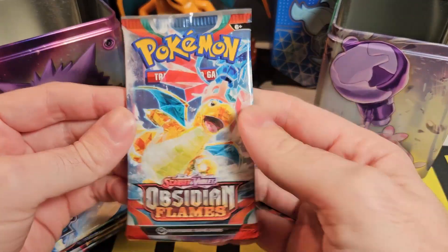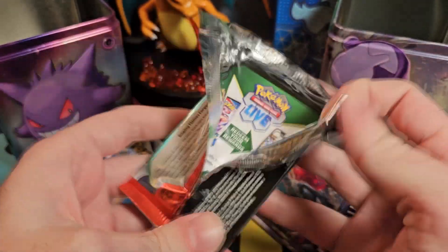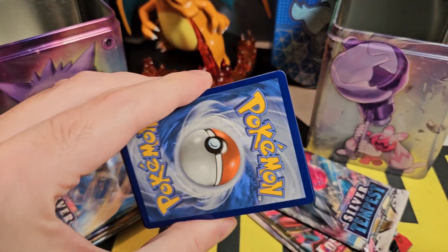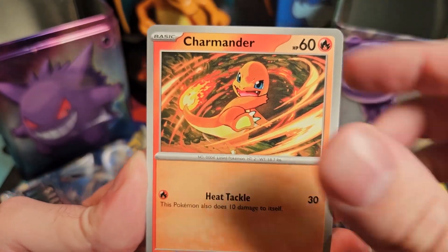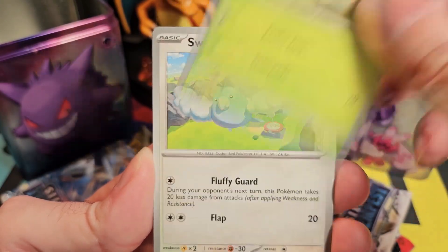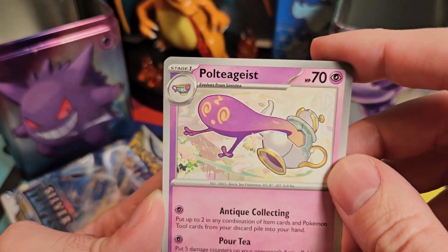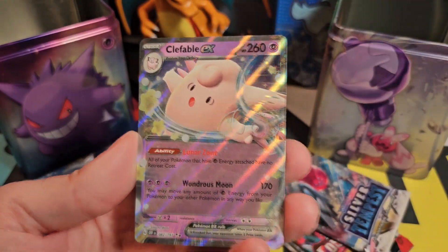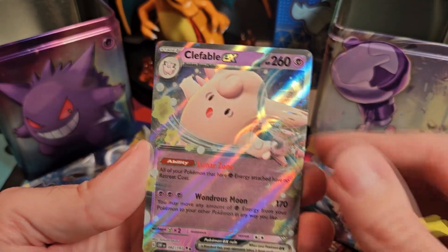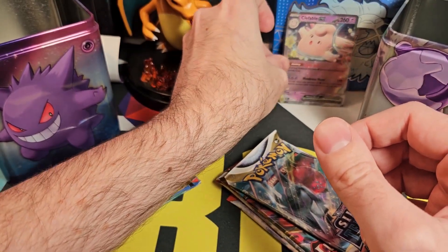We'll do our backup packs at the end, even though they are technically also Obsidian Flames packs. So let's do our first Obsidian Flames from our Metal tin. We have a Psychic Energy — which is in the wrong tin, should have been in the other one — Charmander, Dratini, Oddish, Swabaloo, Togetic, Volcarona, a Poltegeist, Reverse Holo Timpole, Reverse Holo Herdia, and a Clefable EX. A kind of half pull — decent card to get out. It's not an Illustration Rare, which would beat our EX cards, but we'll start with that.